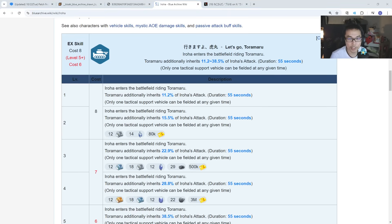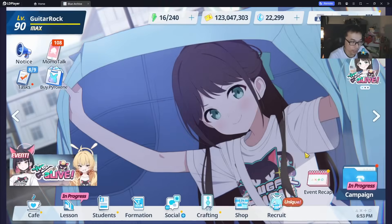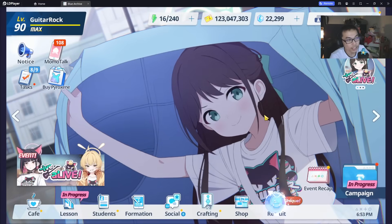For a lot of players building specifically for story, there are also other characters you have to invest in, like Momoi. Now the next one that I think a lot of players overlook — and I believe most of you guys will agree with me — is going to be Cherino.